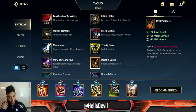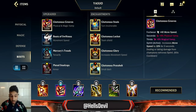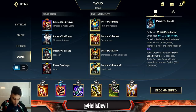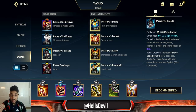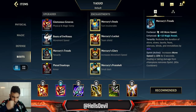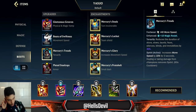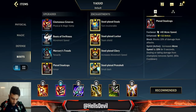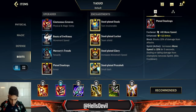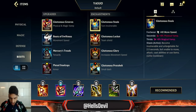For boots, Gluttonous Greaves are amazing especially if you don't start with Blade of the Ruined King — Yasuo deals a lot of damage and Gluttonous Greaves will allow you to heal up during fights. I don't really recommend Mercury Treads because Yasuo already has Wind Wall to block certain CC abilities — like Lux Q, Morgana Q, Thresh hook — so Mercury Treads kind of loses value on Yasuo. Plated Steelcaps if the enemy is full attack damage. Otherwise go for Gluttonous Greaves.